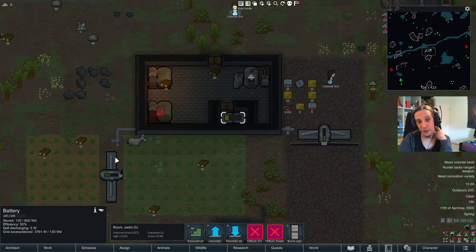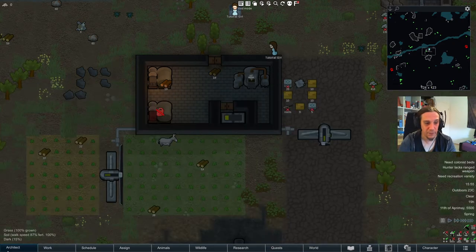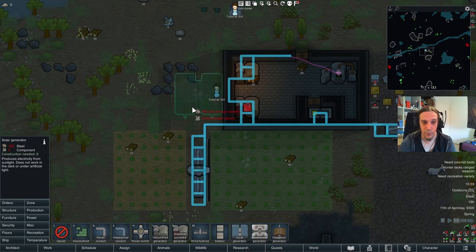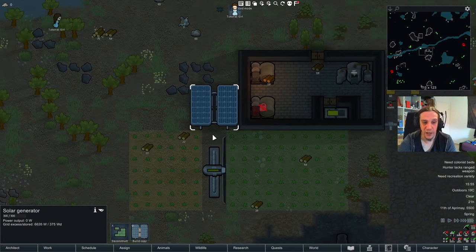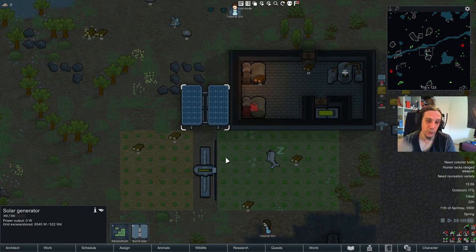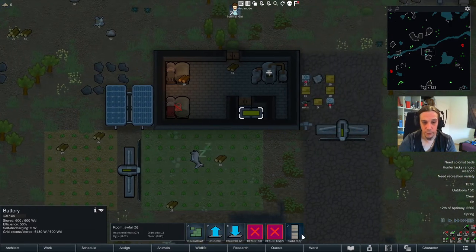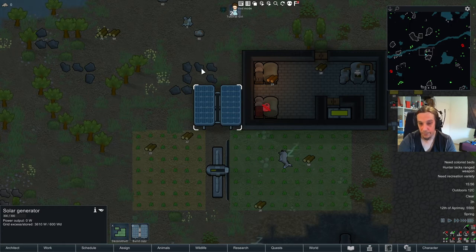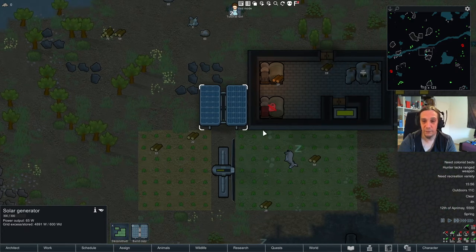Don't be too afraid about that — the power discharge event is not super deadly, you just have to take care of it when it happens. Batteries are absolutely useful in combination with wind turbines and solar panels. A solar panel is the second way of producing power without any further ingredients. During the nighttime it doesn't produce any energy and will only come online during the daytime. Wind turbines work also during the nighttime and can charge up batteries.